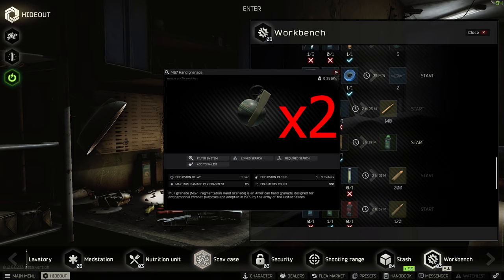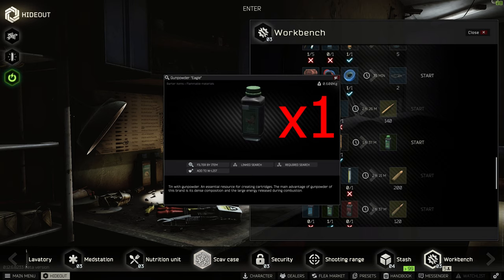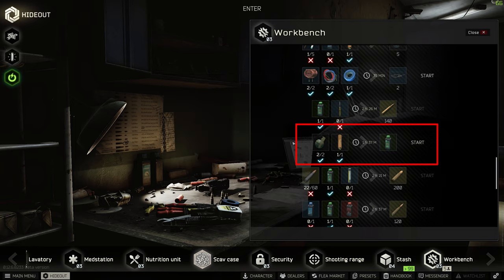Next up we have the M67 hand grenade x2, RDG2B smoke grenade x1, and this turns into a green gunpowder eagle x1. This is available at workbench level 2. This trade is good in general, but it's going to be a lot cheaper and realistically make you money if you purchase the hand grenades from peacekeeper loyalty level 2 after completing Spa Tour Part 2. You're going to get the cheapest M67 grenades this way.